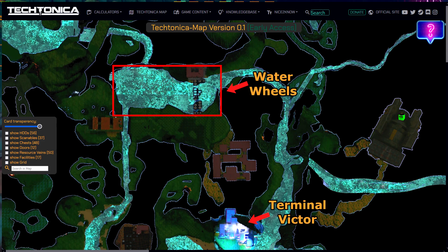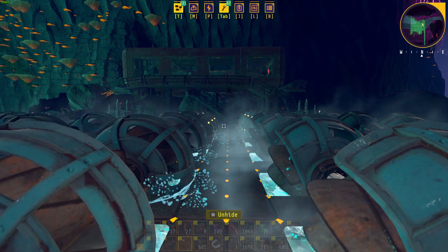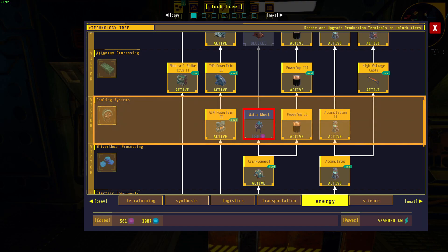As to where you can unlock waterwheels, they are located at this location on the map. You can scan the waterwheels there to unlock the waterwheel blueprint. It is located directly north of Terminal Victor. After scanning them, waterwheels can be unlocked in the tech tree in the Cooling Systems tier under Terminal Victor.